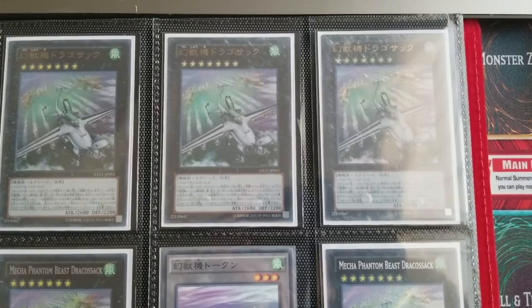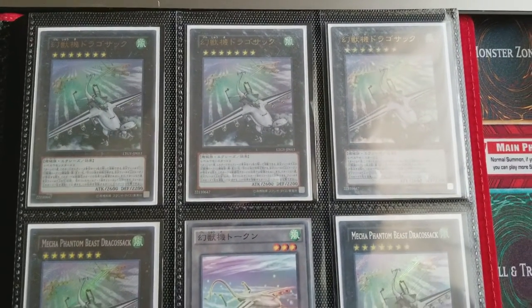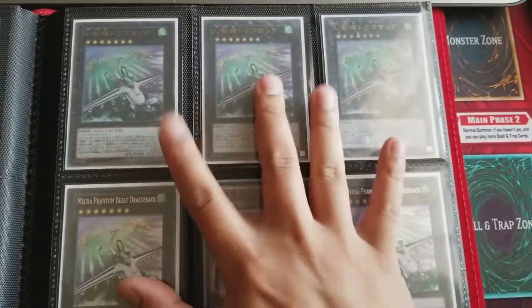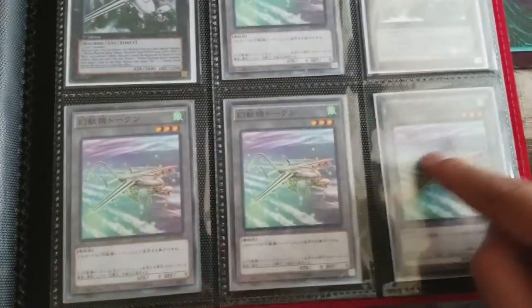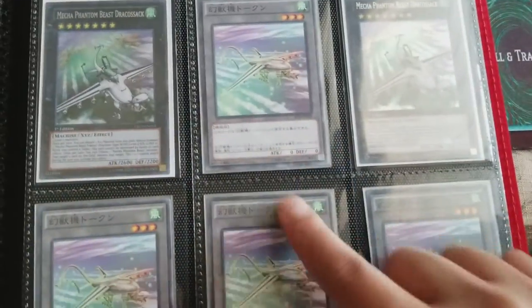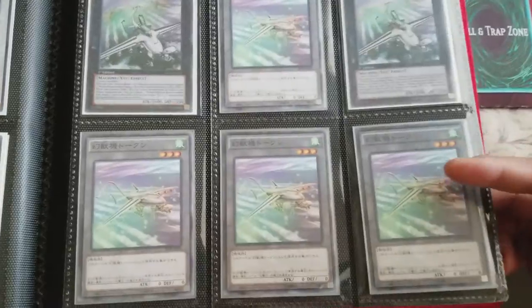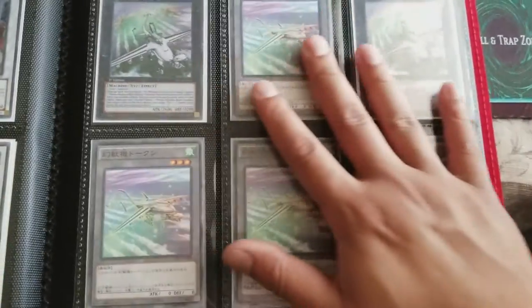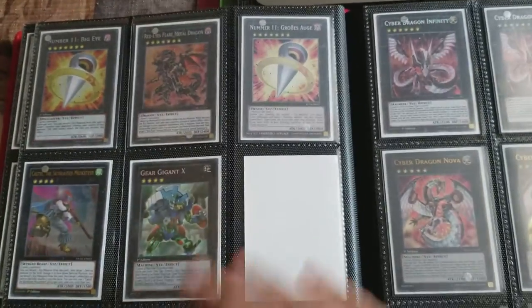These are actually from the Philippines — I visited the Philippines and bought them, so they really have a huge backstory. English version and the token, which I just recently got because they finally released the actual tokens for Draco Sack.